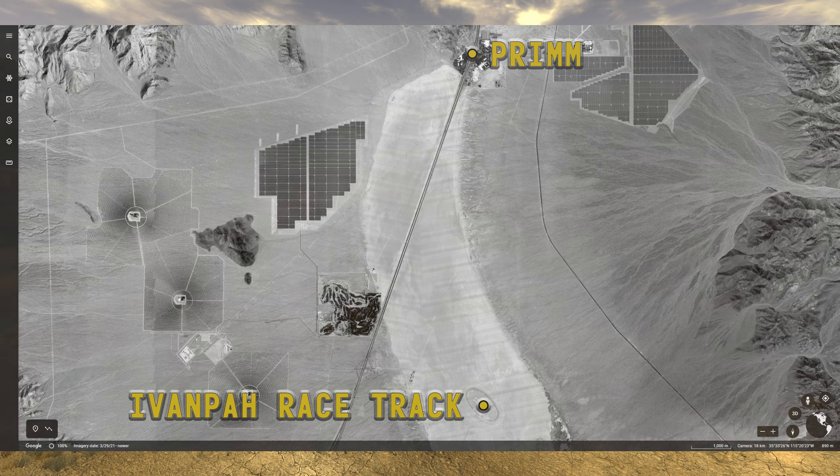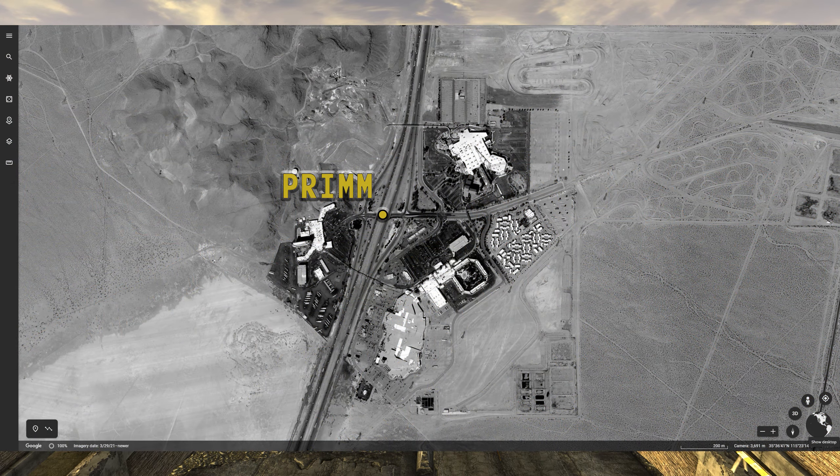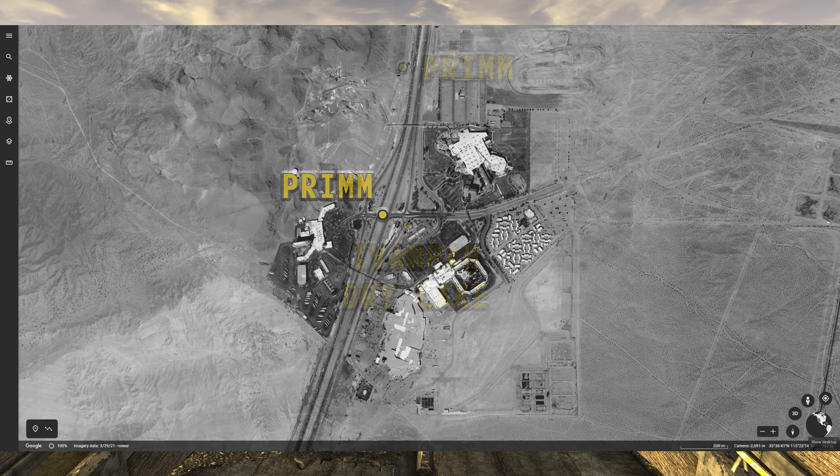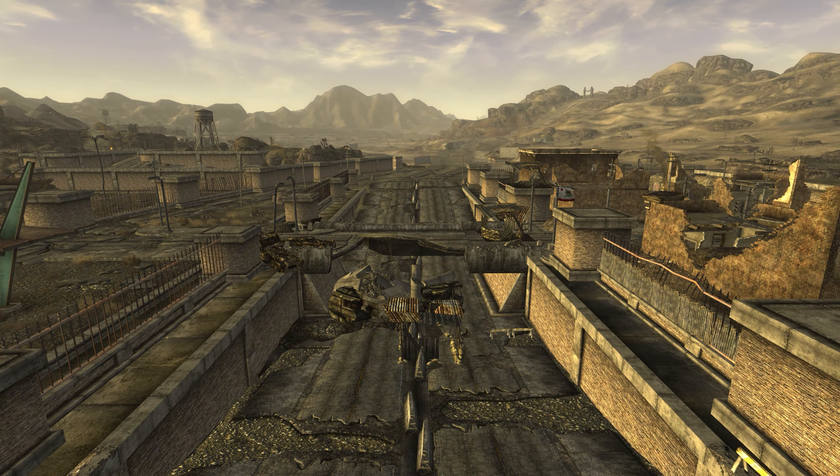With the sites around Prim covered, let's consider the layout of the town itself. In the real world, Prim lies in a valley at the north end of the Ivanpah dry lake, at the intersection of I-15 and Prim Boulevard. The town is primarily wrapped around I-15.